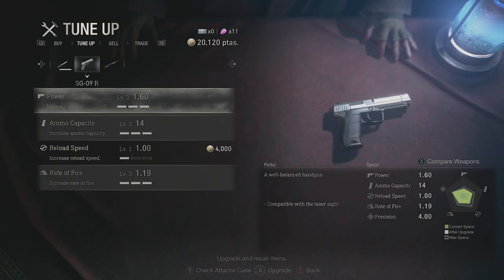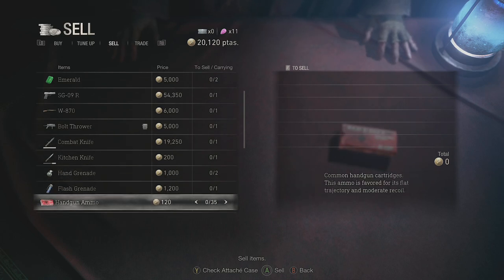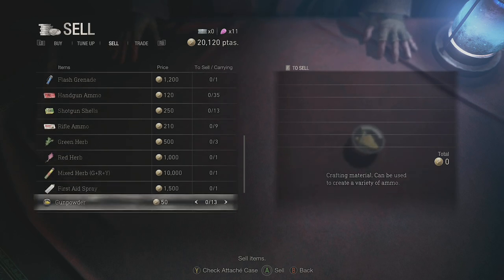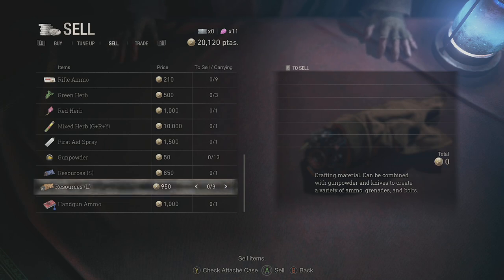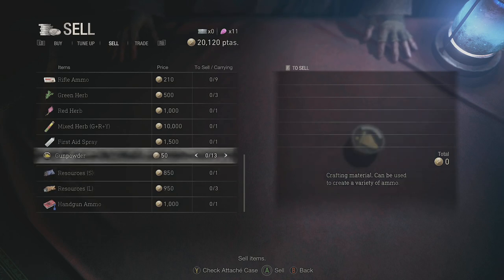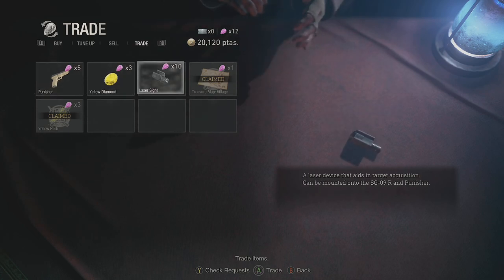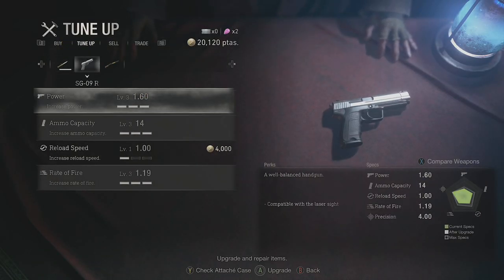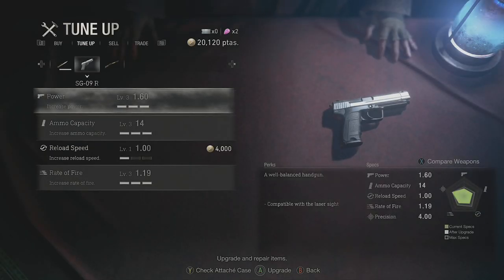I could have grabbed the shotgun, but I took a clue without it right now. Anything else I want to sell? Don't think so. Your valuables won't do you much good in the grave — you'll have to persuade me to give them to you. It's a shame we can't store things like this — this is taking up a lot of space in my backpack right now.